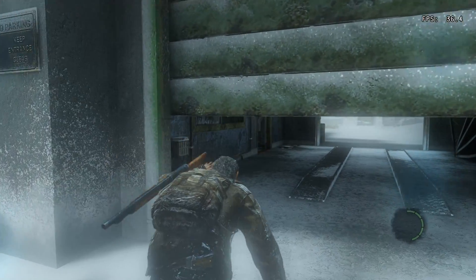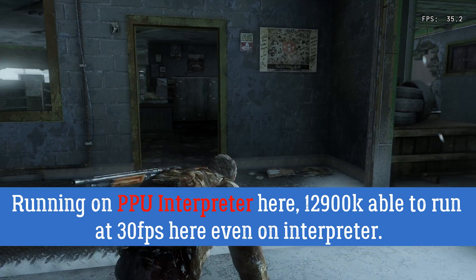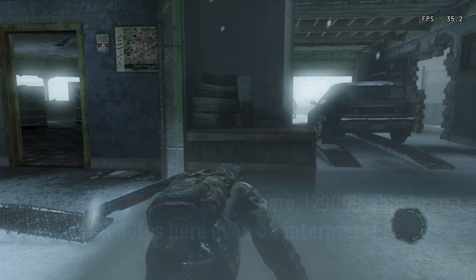The fog sorting function decides how to render the fog when the main character is inside or outside the building. The whole thing actually works correctly on interpreter, but of course it's way too slow, and not everyone out there has a 12900K.